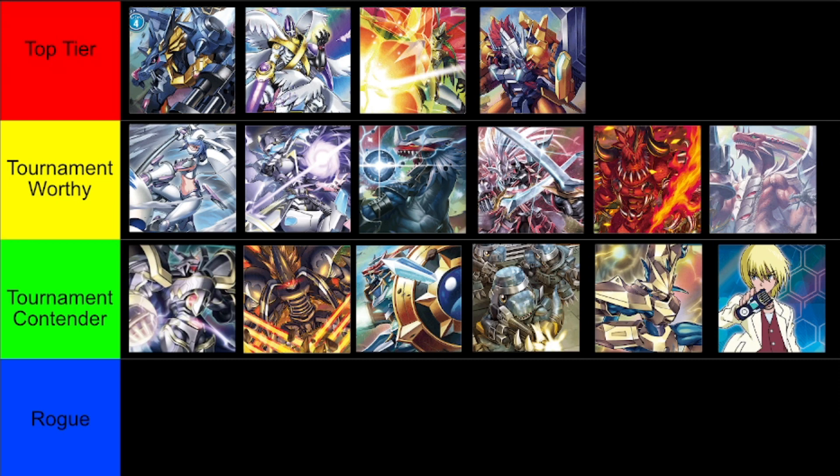Magnamon X Antibody — or Armor Rush — hasn't seen any new support, but it's still a pretty powerful and aggressive deck. Magnamon X Antibody can shut off a lot of potential aggro while you use your level 4s to be hyper-aggressive, with some explosive plays — especially now with the inclusion of Jesmon GX as a really good level 7 in combination with Magnamon. It's still doing the same thing it always has, but because it wasn't a super top tier contender in BT9 or BT10, it's still not performing as well as it could in EX3, which is essentially just BT9 2.0.